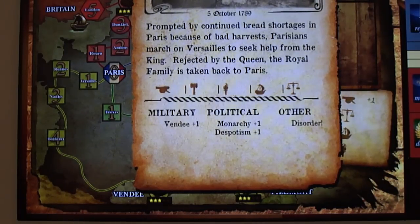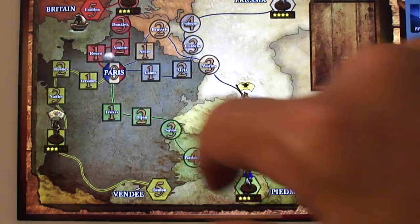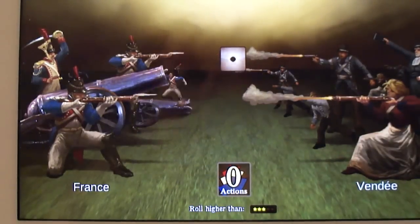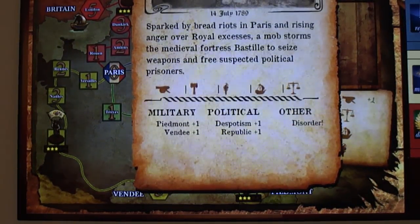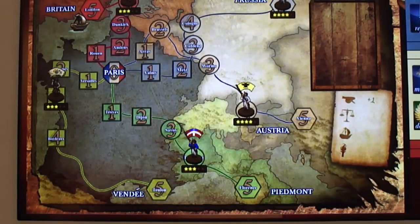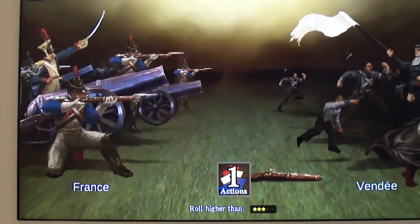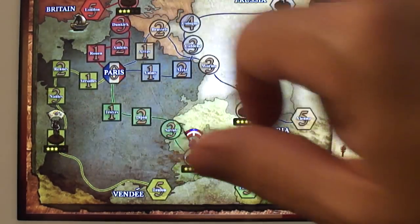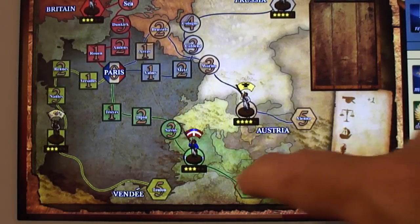The Vendi are advancing — monarchy plus one, despotism plus one, disorder again. We've got two actions to deal with that. Then 'Storming of the Bastille': Piedmont and Vendi advance, despotism plus one, republic plus one, disorder — three actions. I'll calm the disorder in Paris, push the Vendi back a bit. I'm always nervous when Prussia or Britain advances — historically they seem dangerous, so I always like keeping them back.